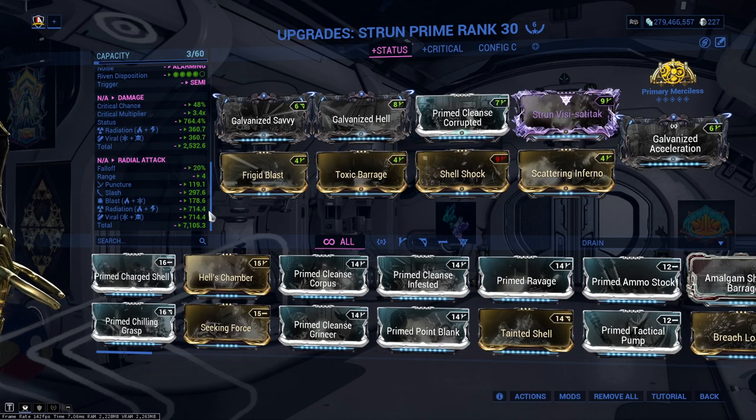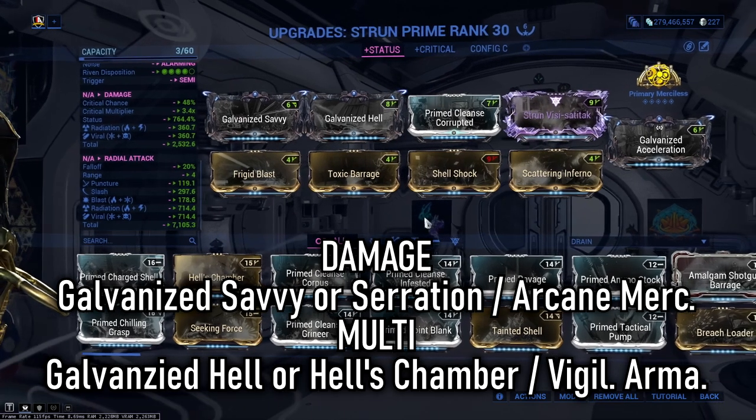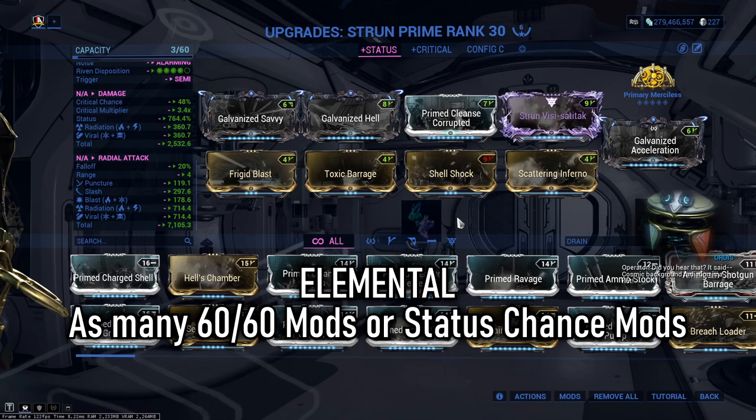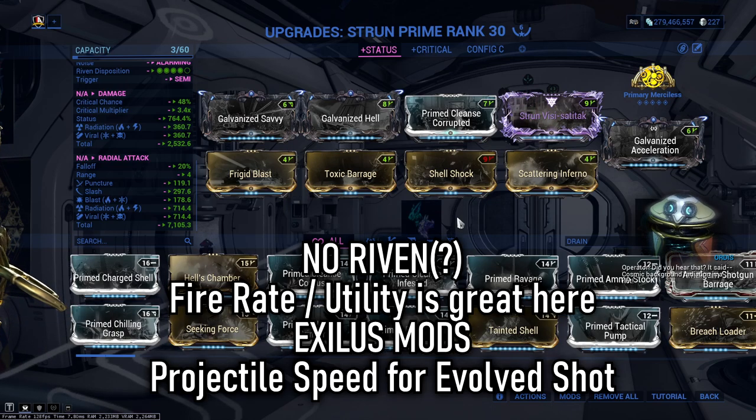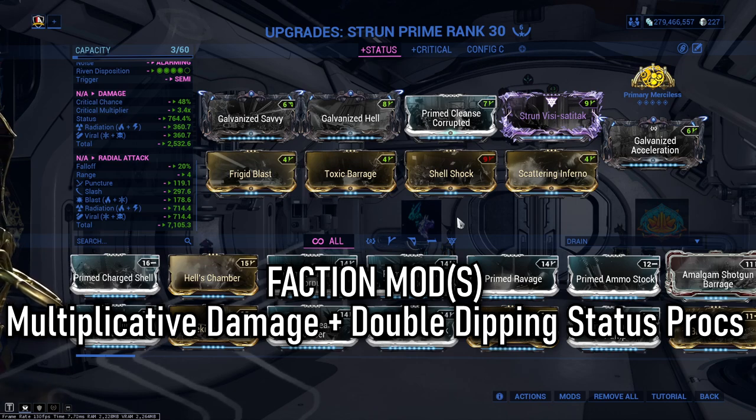What does the build look like? We're focusing on a status build. You want to aim for damage mods and multishot mods to increase overall damage output. Add in as many elemental 60-60 mods as you can, mostly focusing on the viral combination first. Then add a pinch of utility mods — Fire Rate mods work great in addition to what we're doing with status. Finally, I recommend a faction mod to amplify the build further. Keep in mind you'll need to switch faction mods depending on the enemy type, but it gives you that bonus multiplicative damage and helps with double dipping on this build.